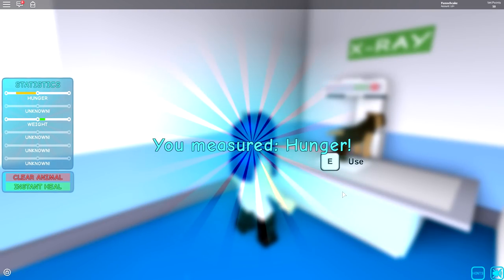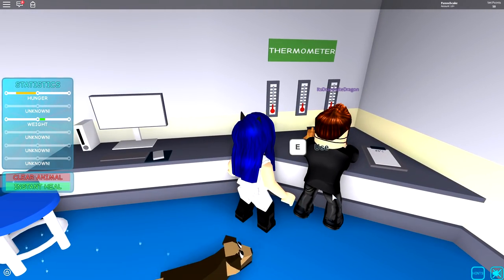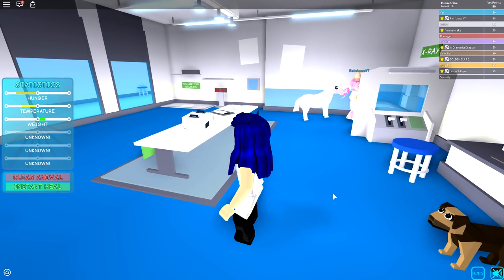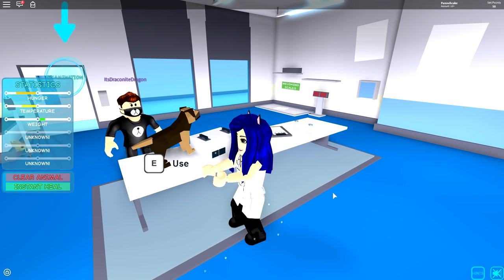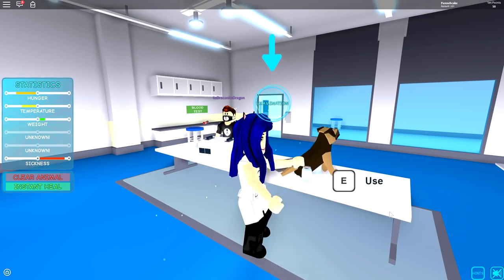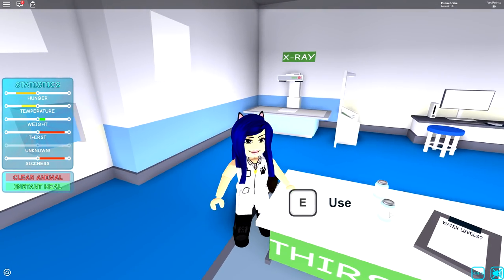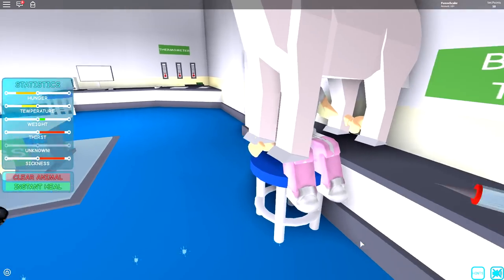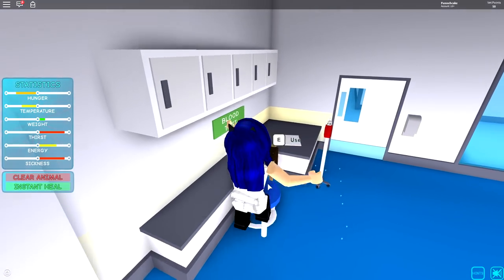We must x-ray the puppy. You measured hunger. And the thermometer - are you sick? Temperature's all good. We're still a visitor and we're in the examination room. That's fine. We can measure the sickness of our doggo - and is this peeing? I think the thirst is pretty good. My fish is really overweight. Blood test. Energy! Well done, our animal is examined.